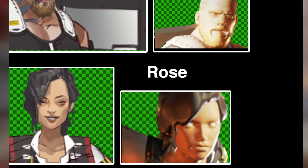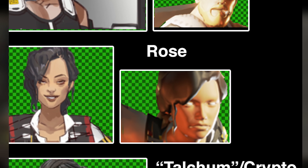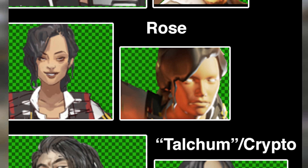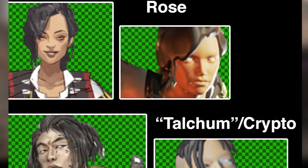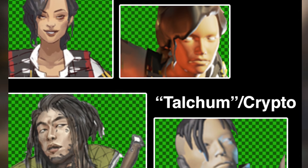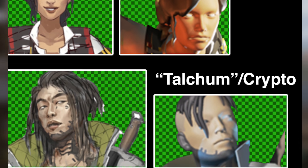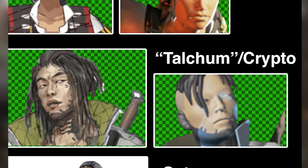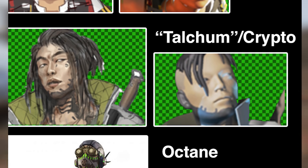Then we get this image — maybe this could be Rose. We don't actually know if these names are linked to the heroes; you could swap a few of them around. What could Rose's abilities be? We don't really know. The next one coming up is Talchum or Crypto — we're not sure of the name — but we believe this is the guy seen in the earlier Pathfinder concept art image. If you go to the Pathfinder page on the Apex Legends website there's concept art showing Pathfinder cleaning windows with this character nearby. It looks a little different from the in-game render. All of this is speculation, but everything data mined so far has been accurate, and Respawn clearly has an issue keeping this stuff locked down.